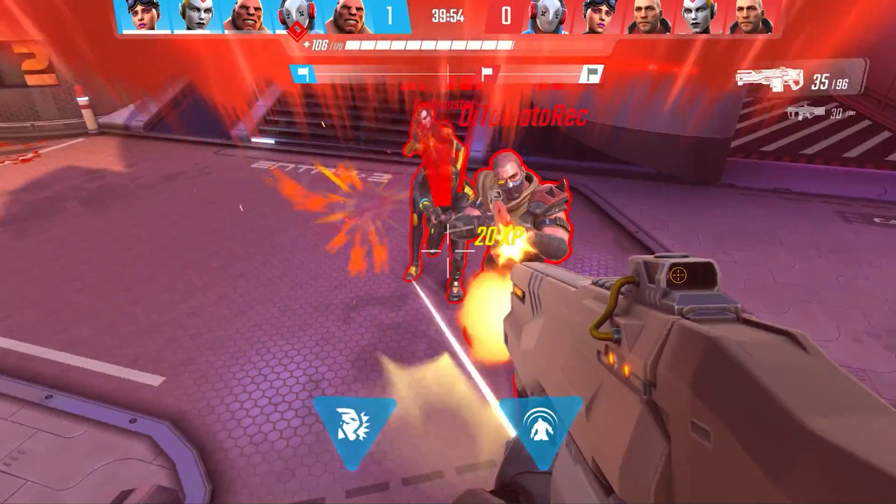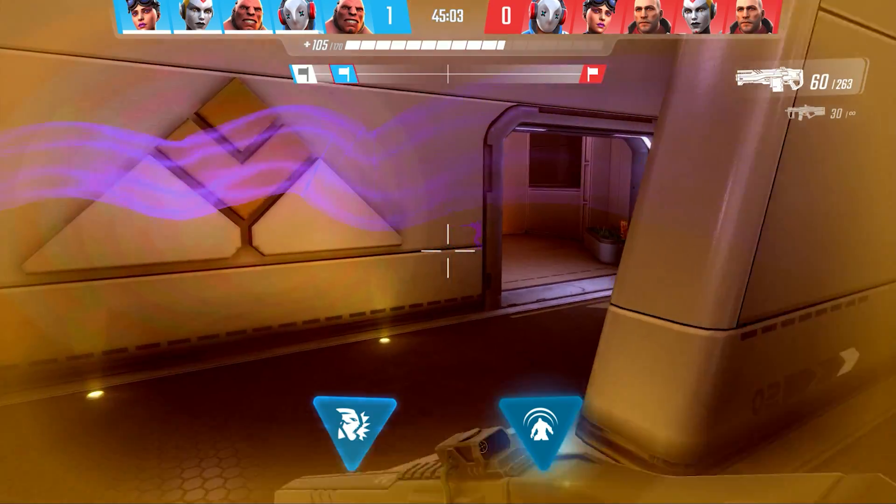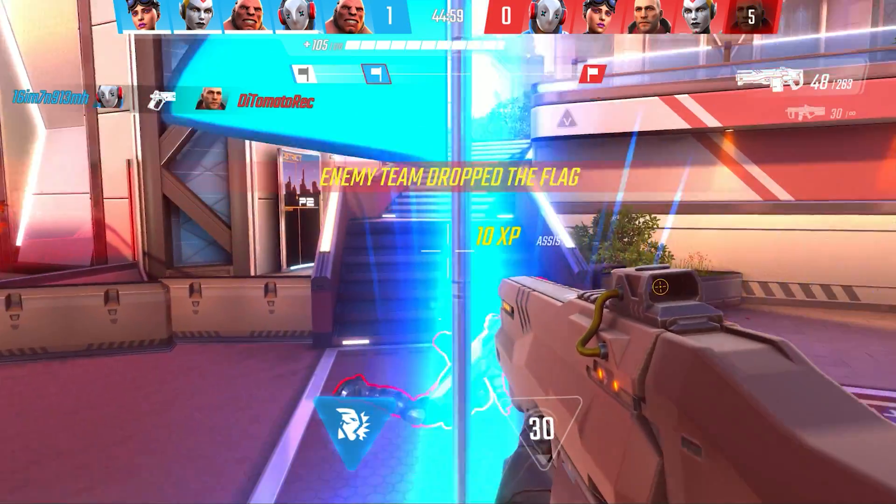In exchange for his toughness, Revenant has the slowest movement speed. But if you find yourself in need of quickly covering a short distance, Inner Rage's speed boost will help you to safely reach your opponent's position and unleash hell.